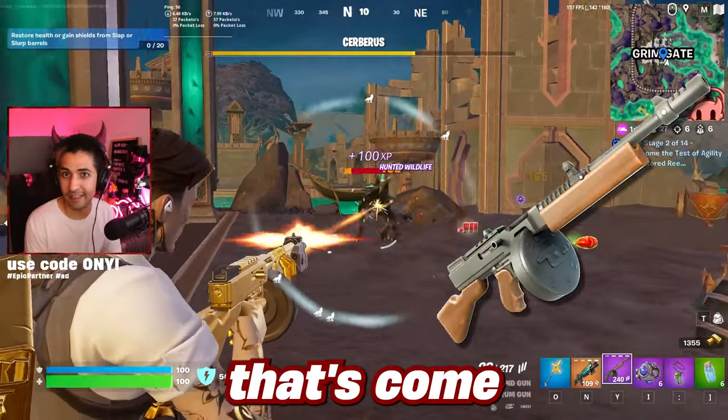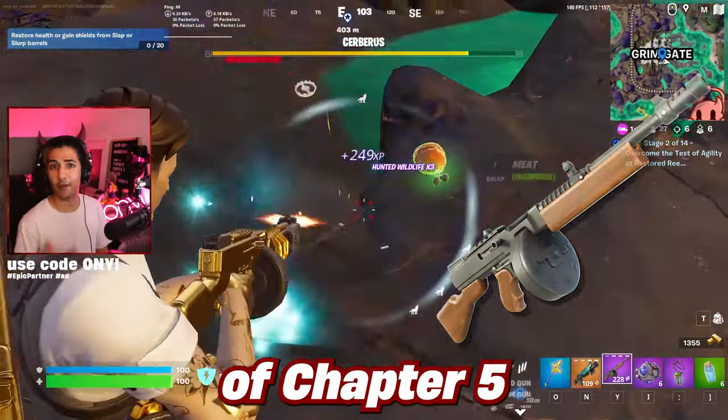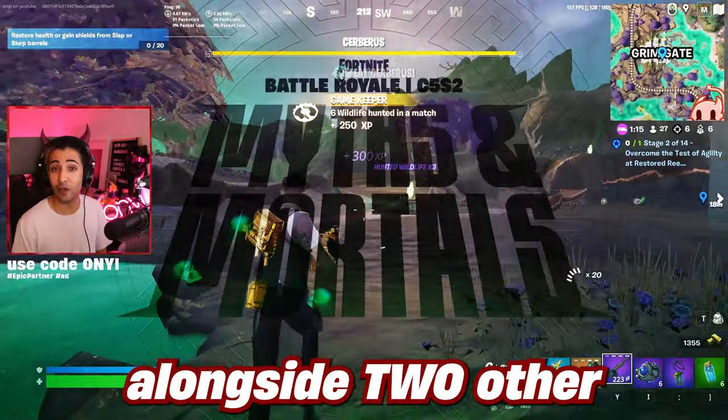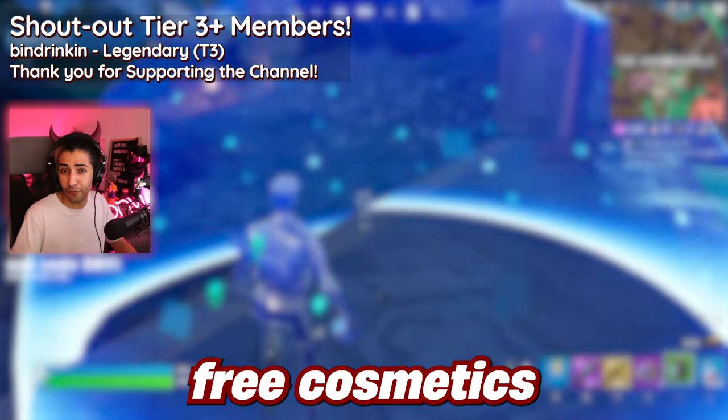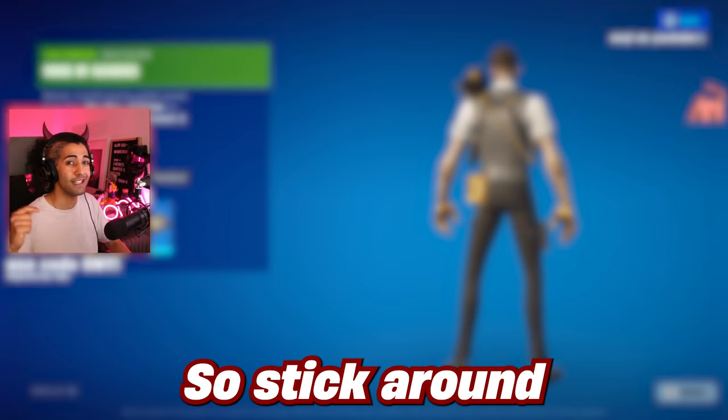There's a brand new drum gun in Fortnite that's come with the release of the first update of Chapter 5 Season 2, alongside two other brand new items that you can use in game, a bunch of free cosmetics, and a whole lot more. So stick around for the entire video to catch all of it.